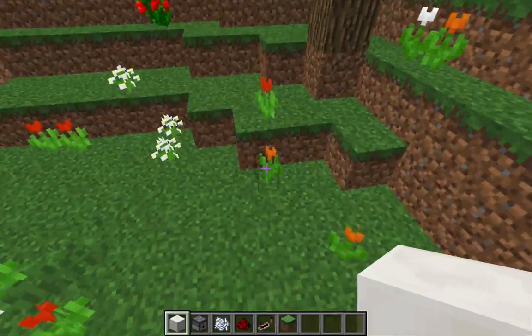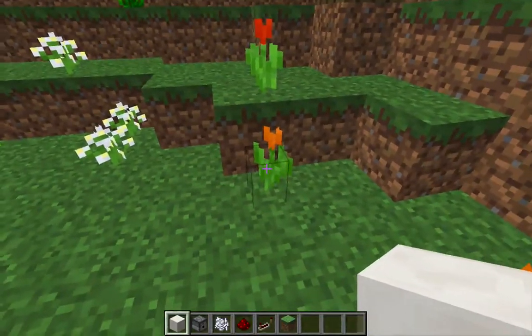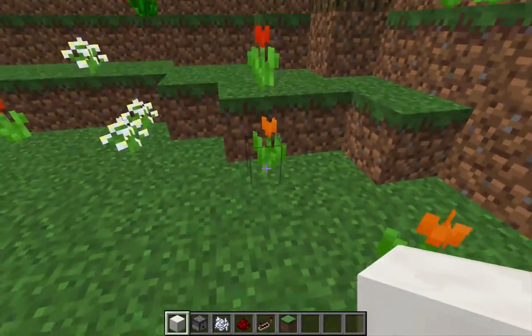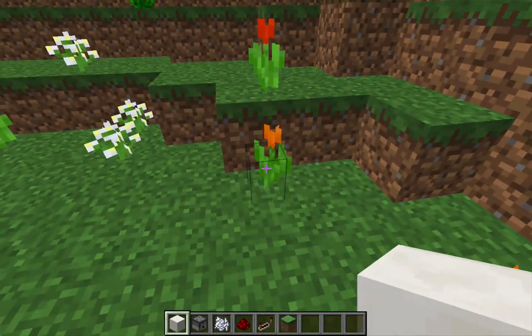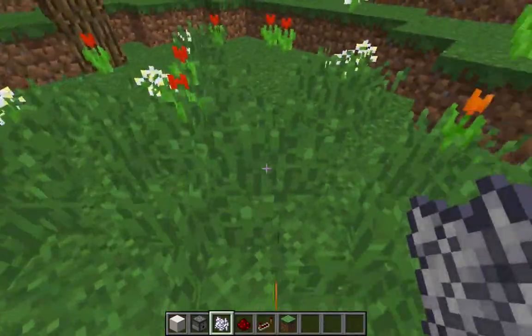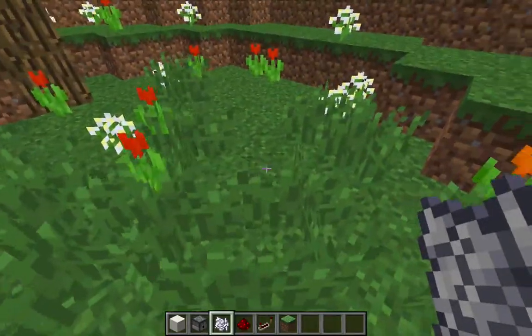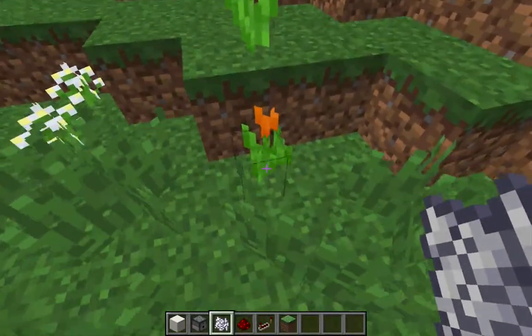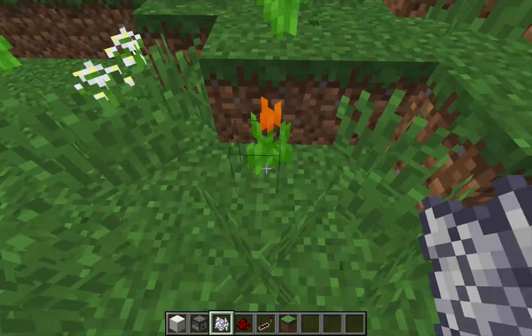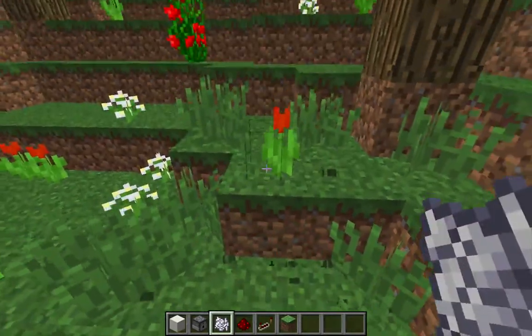But what I want to know is, if I remove this flower and then create a new flower with bone meal, what's going to appear in its place? We all know that when you hit the ground with bone meal it will create tall grass, and in a certain area a few flowers might pop up. Will this be the same flower? It turns out that it is going to be an orange tulip.